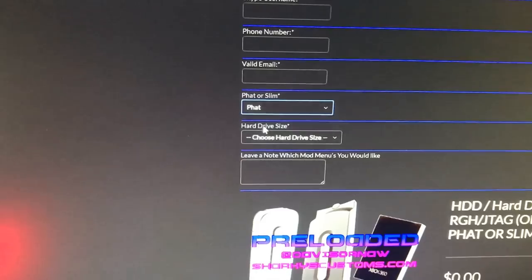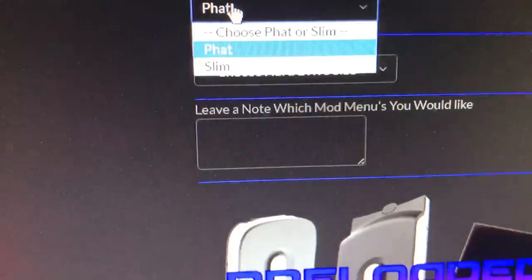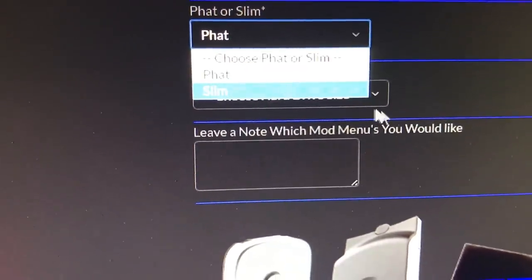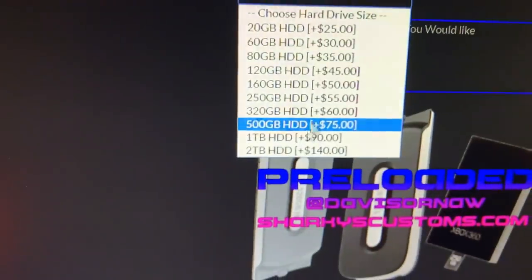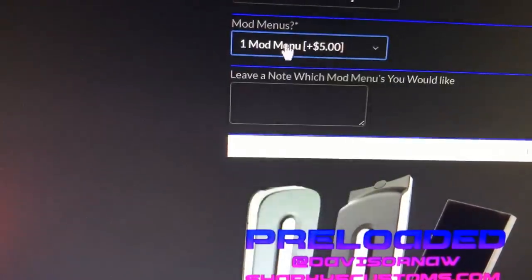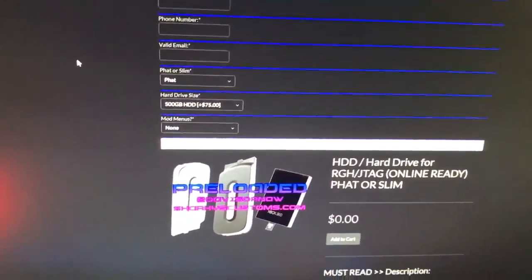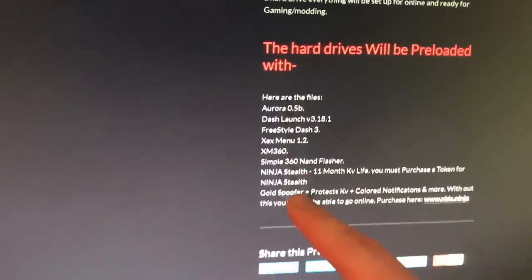If you go to the store tab, click on it and then scroll down — right here will be the hard drives. You can click on that and choose which one you want — Slim or Fat. And then you can choose what mod menus you want or if you don't want any. It's about 75 bucks depending which one you want. And then it'll be all set up with all these files, and then your life is just so much easier.